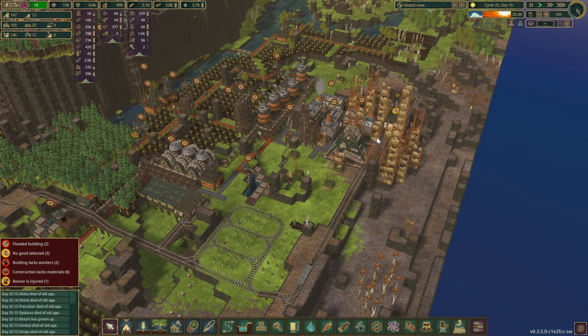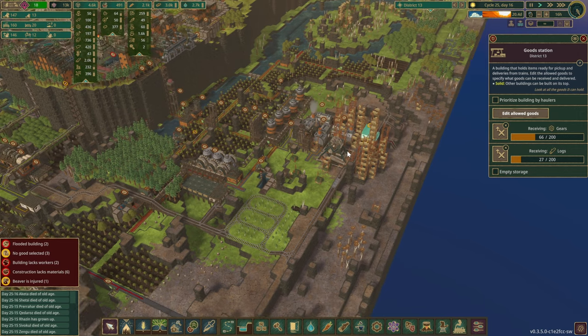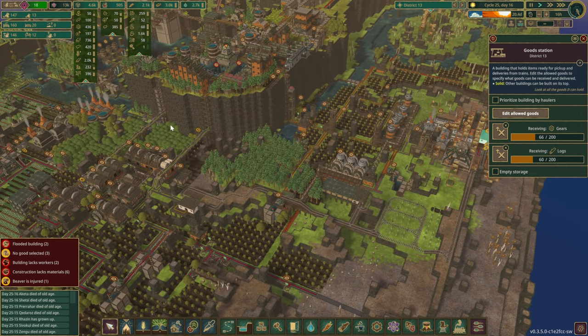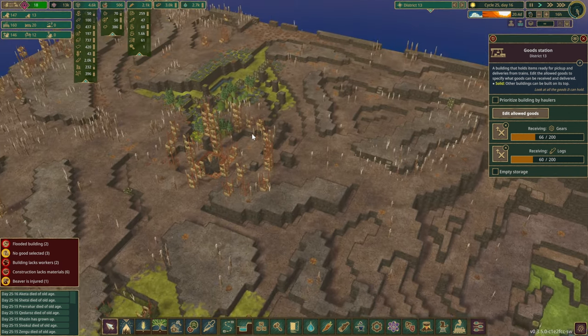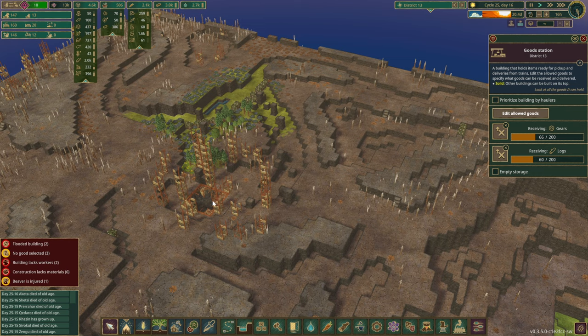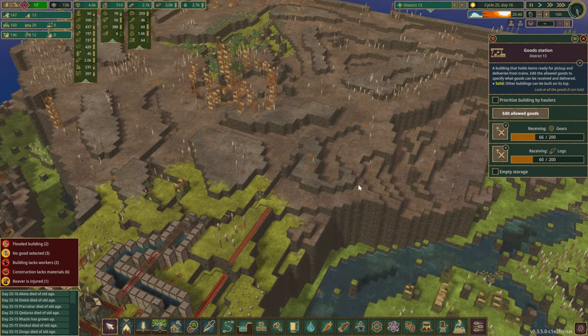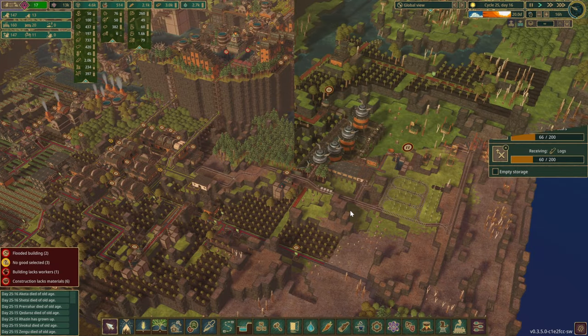Because both stations are within the same district, some beavers will still bring gears and logs from the other side. It is also possible to set good stations in different districts — and that's where I think it will be most powerful. For example, we could quickly transport scrap metal from a mine district all the way to scrap city, which is something we're going to do very soon.